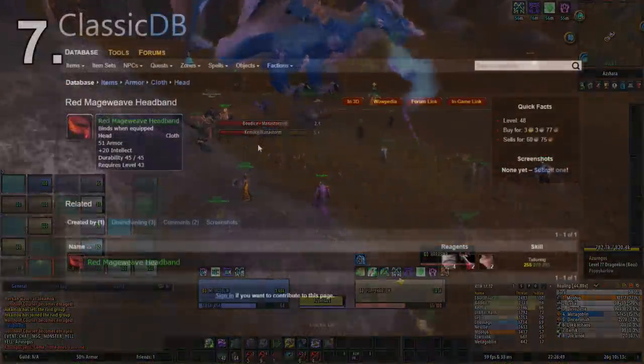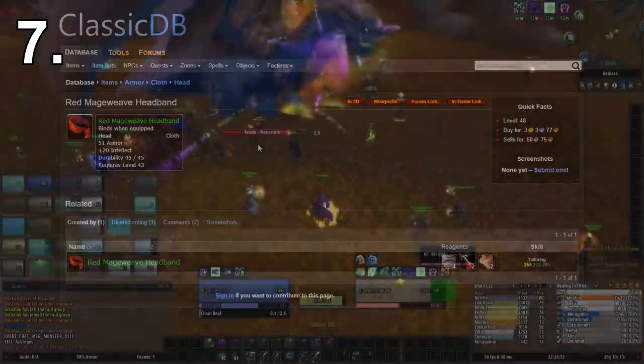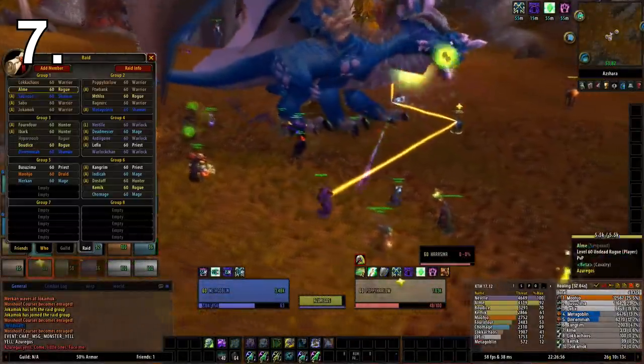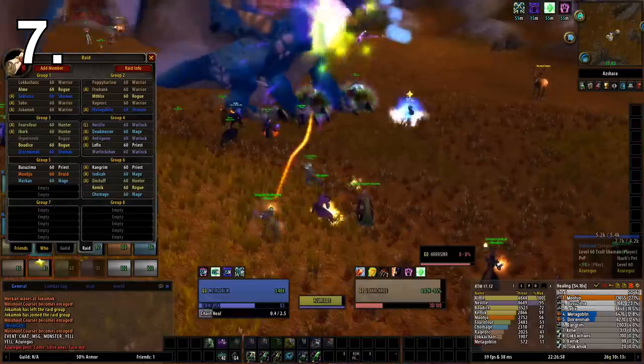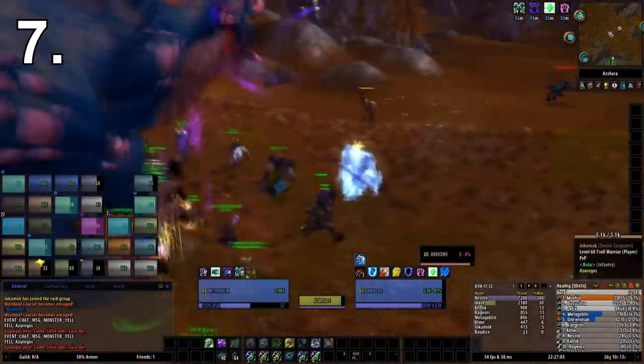The seventh item on this list is the Red Mageweave Headband. I put this on the list because it's probably the easiest item to obtain — you can very quickly get it off the Auction House. It does drop from a world drop recipe, so depending on the stage of your server it might not be available at launch, but you'll probably find it later on. The reason I put this on is simply because of that flat intellect bonus — it's really good for basically every class.